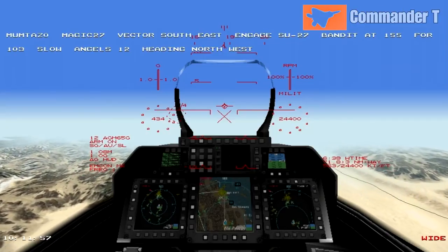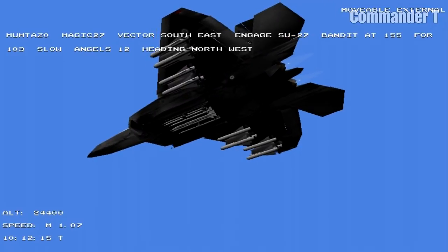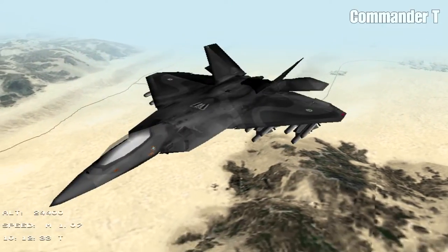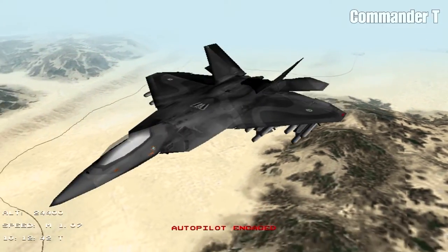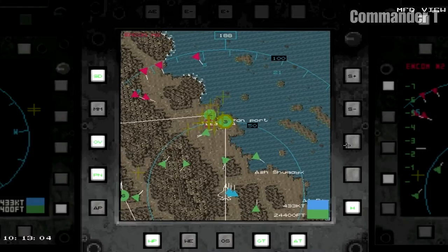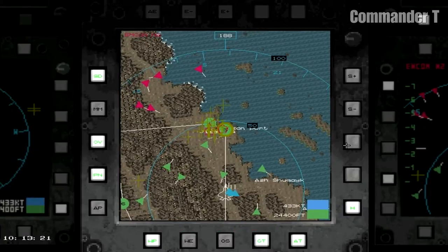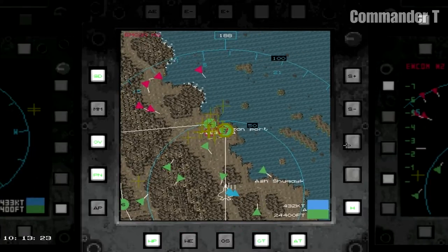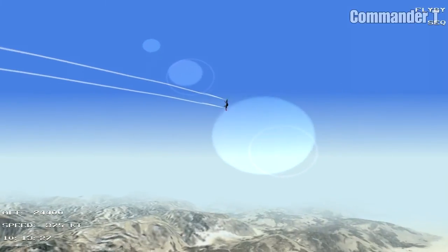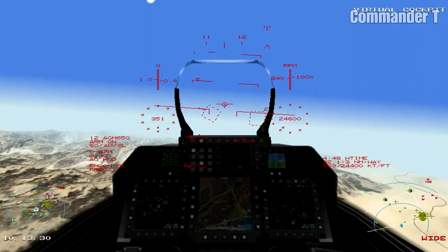We've got 12 Maverick missiles and a selection of short, medium, and long range missiles for any air contacts if we're attacked from the air. I'm just going to deviate from the waypoints a little bit and go to the left, because there are some enemy contacts just encroaching on our area. If they come any closer we'll need to think about taking them out before attacking anything on the ground.